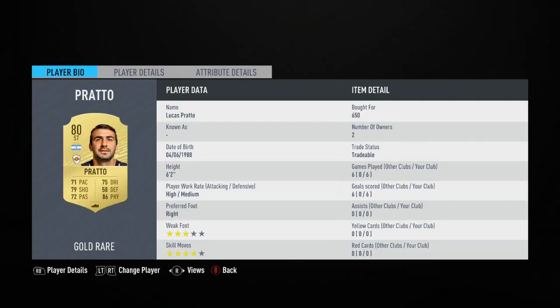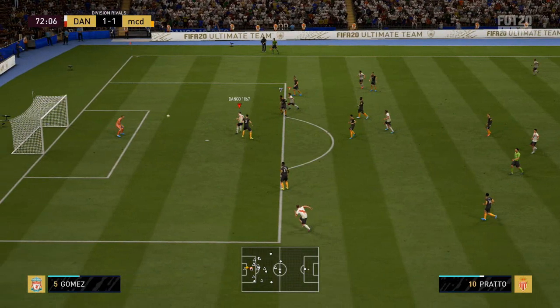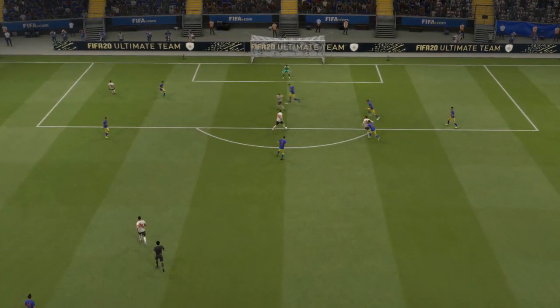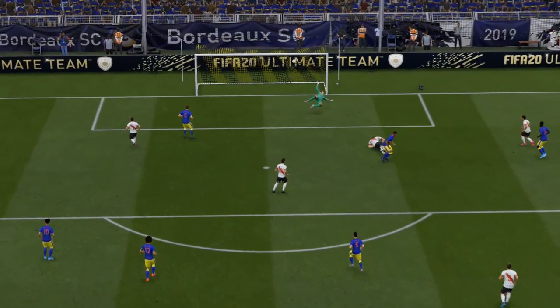Next up is Lucas Prato, a big six-foot-two target man, and I was very surprised. On paper his stats are not great — only 79 shooting, 86 physical, 71 pace, high/medium work rates, and four-star skill moves. But that shooting stat is rubbish at describing him, because he's finishing things from all over: finessing into corners, winning headers, taking long shots — he's absolutely unplayable. If this guy were quicker or gets an inform, we may have one of the best strikers in the game. He is ridiculous — when he shoots, it is on target. A very, very special player.